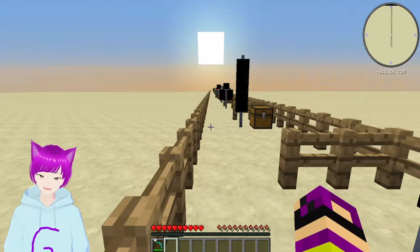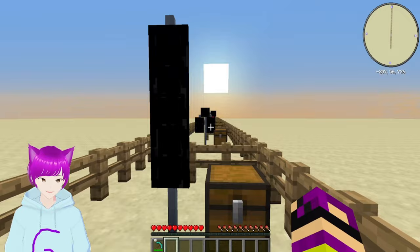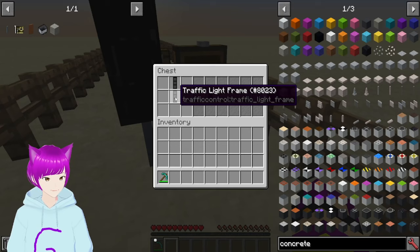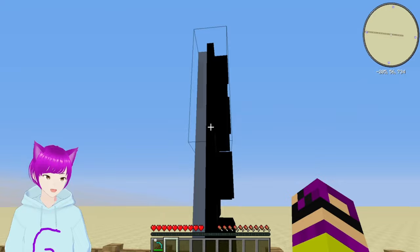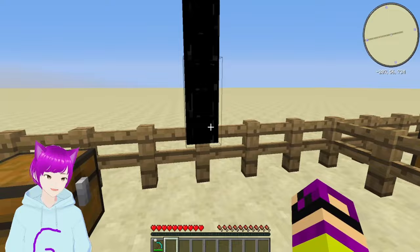Next we have the five-frame. I haven't really seen this one used in real life, but it has three on the top and two at the bottom. My guess is it's going to be similar to a dog house — where you have the three solids and then whatever turn arrows you choose. It requires two three-frames, which gives you a traffic five-bulb frame. It does consist of two blocks, so keep that in mind. You can place it on a pole, but it's not made for a fence — it's made for a pole.